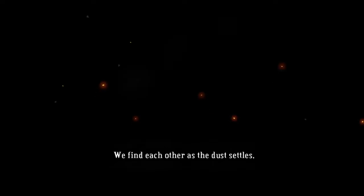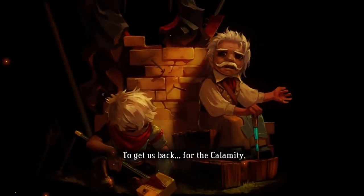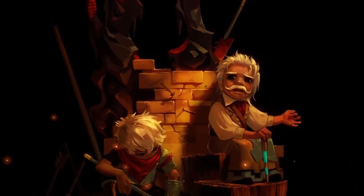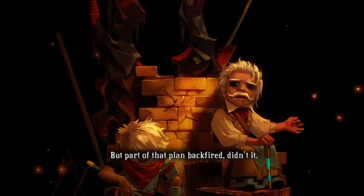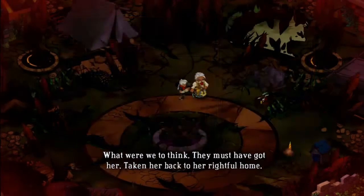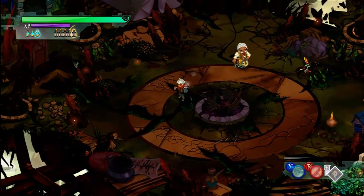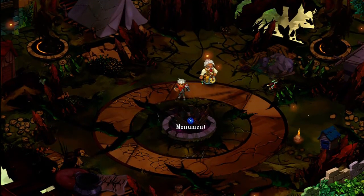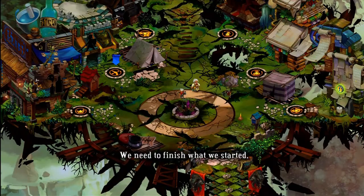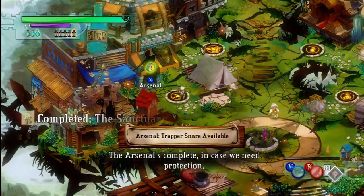We find each other as the dust settles, then I tell him why the Ura came — to get us back for the Calamity. It was Ceylandia's master plan to wipe the Ura out. But part of that plan backfired, didn't it? If only Zulf knew the whole story. They must have got Zia — taken her back to her rightful home. The shards can put this disease in remission, but there's only one cure. We need to finish what we've started. The arsenal's complete in case we need protection. Now all we need is one last shard.